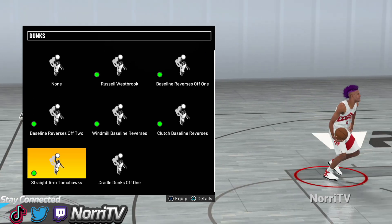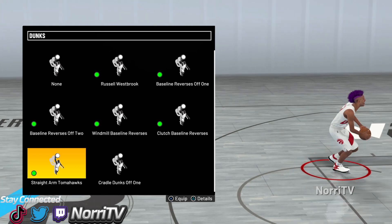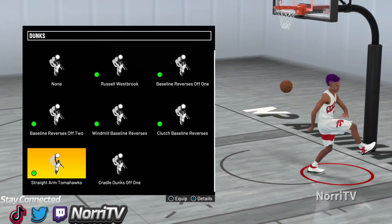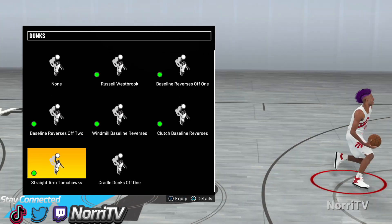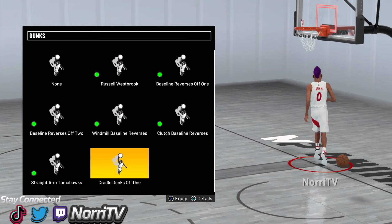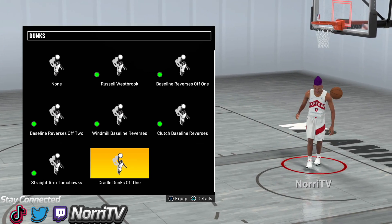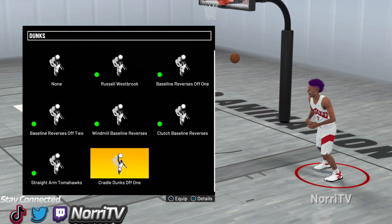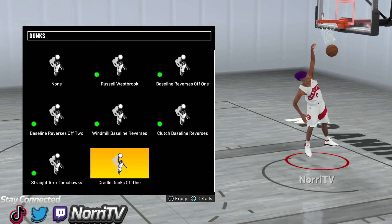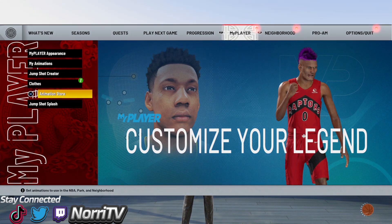The next dunk is the straight arm tomahawks — combined with limitless takeoff, it's amazing. This gets you blocked way less than Westbrook because he doesn't cock back as far, but he's still aggressive and jumps from far. Limitless takeoff plus this and the Westbrook package is perfect. I used to have on cradles, but some cradle dunks are slow, get blocked, and contested. The reason I put on cradles is because there's an animation people spam in the dunk packages I'm going to show next that I can't get until I'm 96 overall.